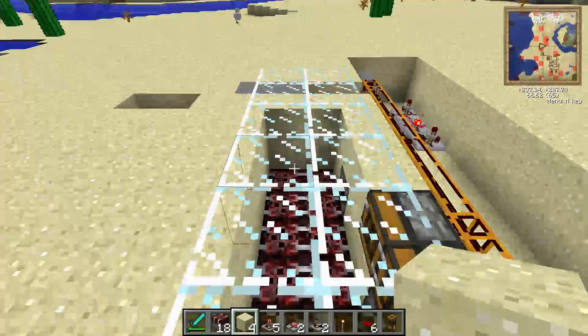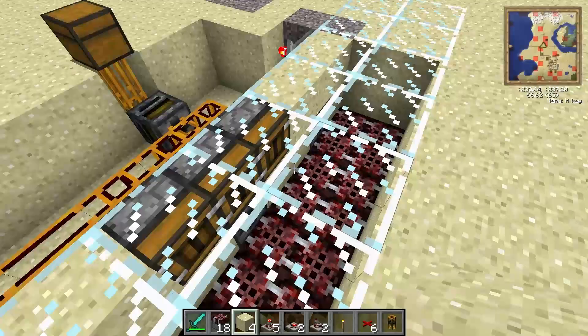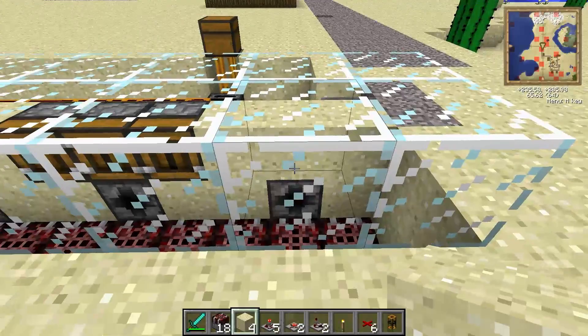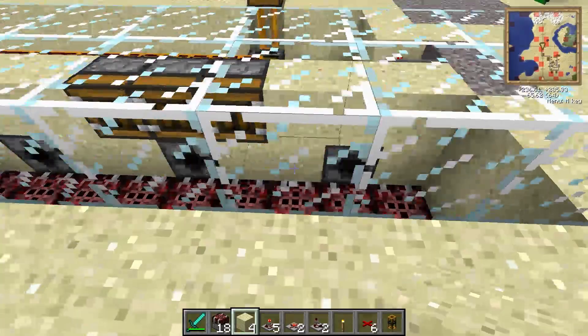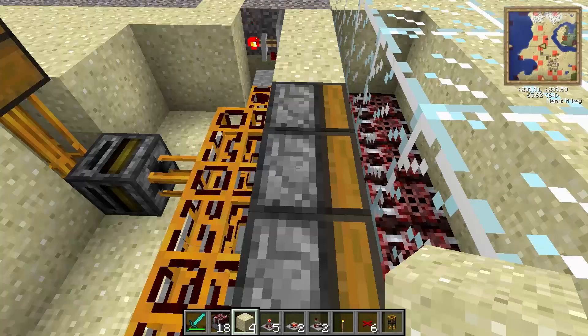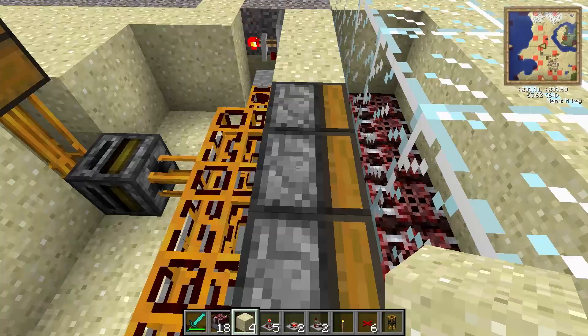The way this works is your chickens go in here. This is a nine by two by two area under the glass, and there are transposers at the bottom. I basically sectioned it off into three by two by two areas, and in the center of each one at the bottom is a transposer. Then in the center section at the top you've got deployers, and the deployers are where the eggs are going to end up.